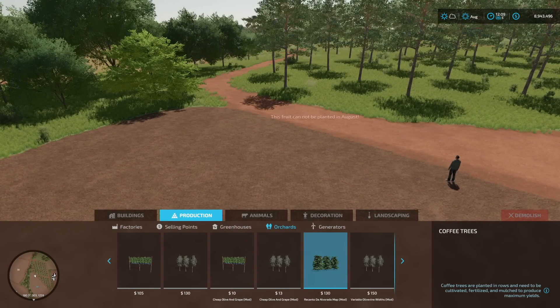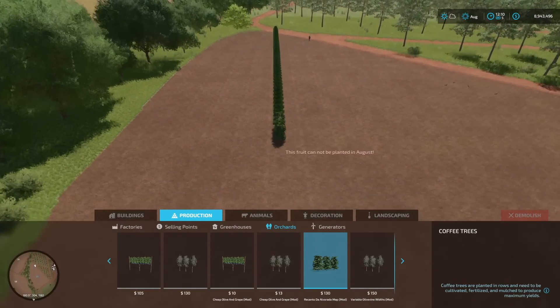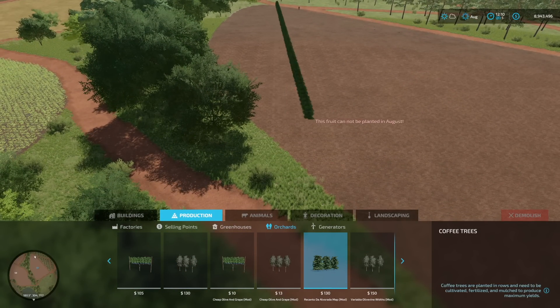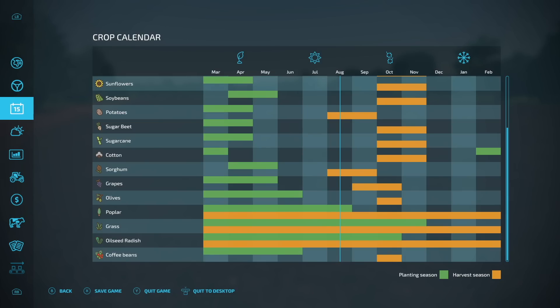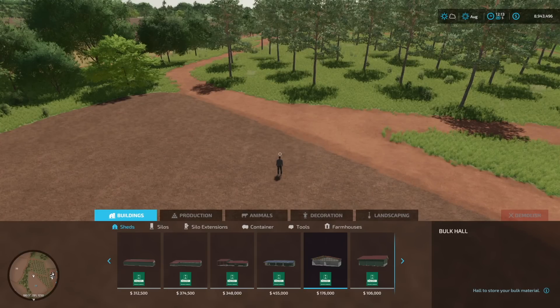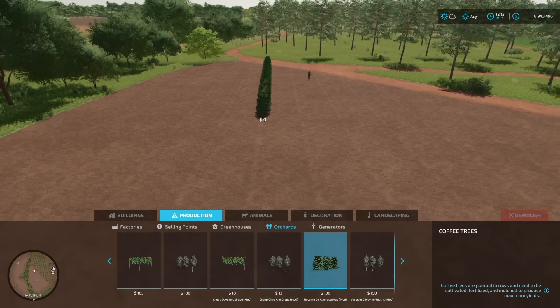So we'll go ahead and click to place them — but you'll see 'this fruit cannot be planted in August.' It will not let me place them, so I need to figure out when we can do this. Coffee beans can only be planted in March, April, May, and June, and can only be harvested in October. It only takes about four months, but if you want to make that run quick, just turn off seasonal cycles. Now we can go to Productions > Orchards > Coffee Trees and put them down at any time.